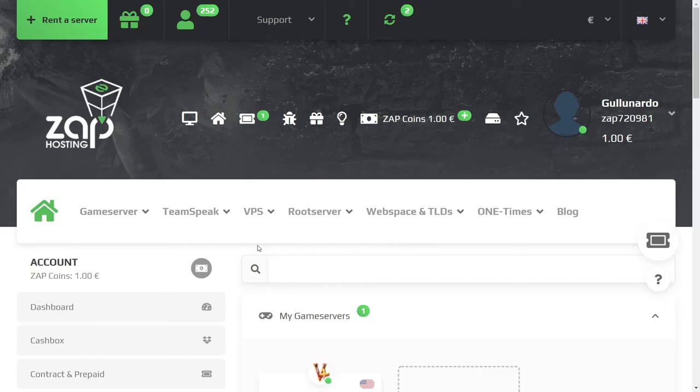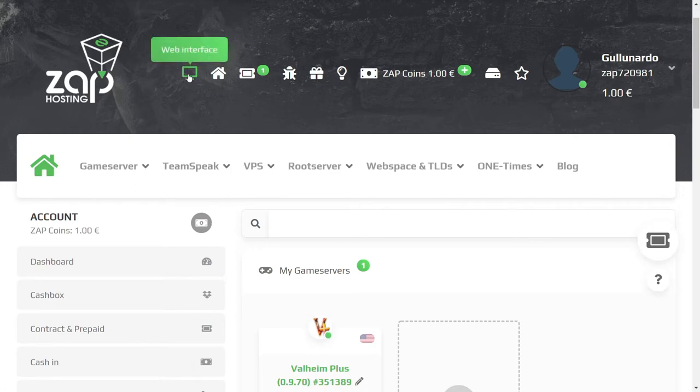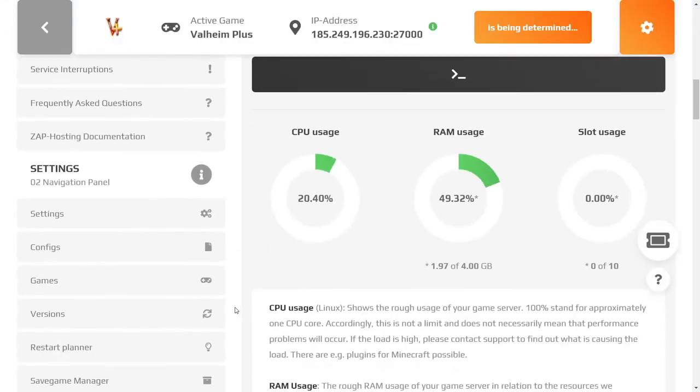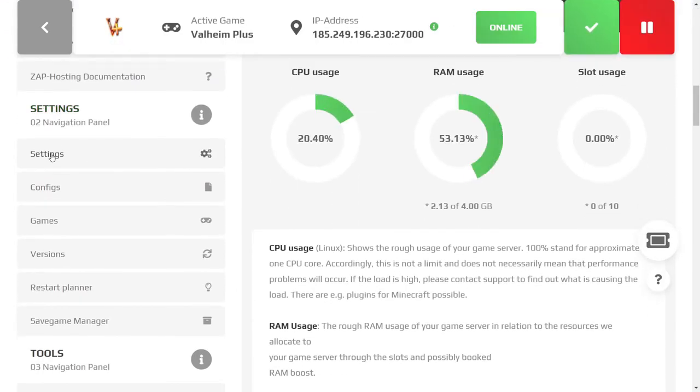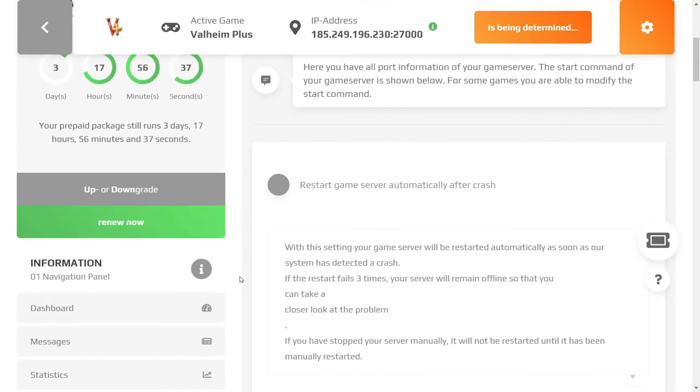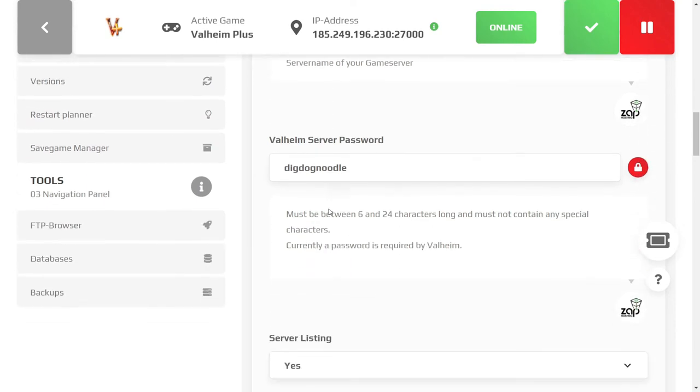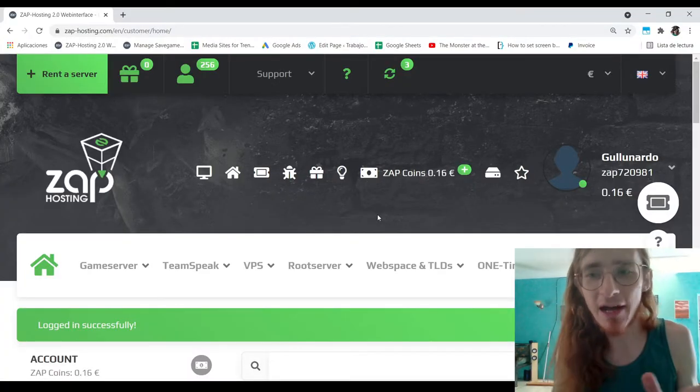Once you've set up your account and purchased your game server, go to the Zap home page by clicking the web interface icon. From here you'll be able to see the IP address for your server — this is how you'll be able to join the server. Next, we need to find your password. To get that, click on show game server. From here, navigate down to the settings area and click on the first settings link. Scroll down and you'll find the name of your server — my server name is Gully Games DigDog Noodles — and then you'll see the server's password. Mine is DigDogNoodle.